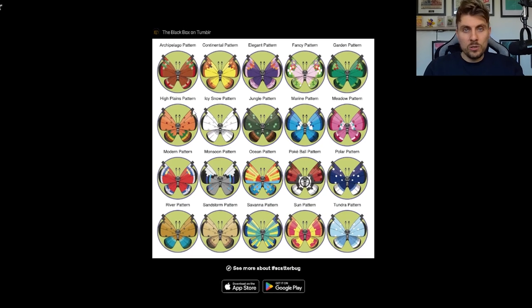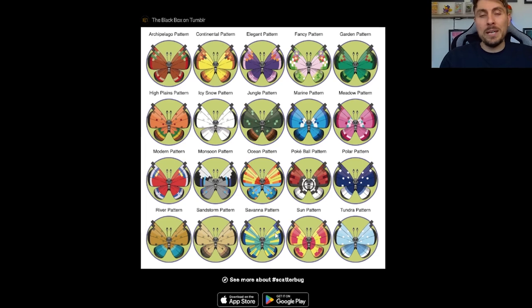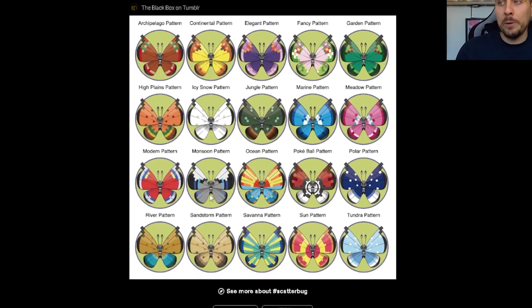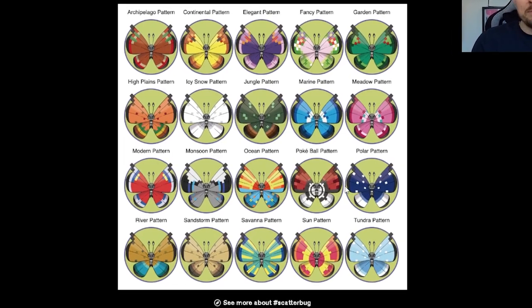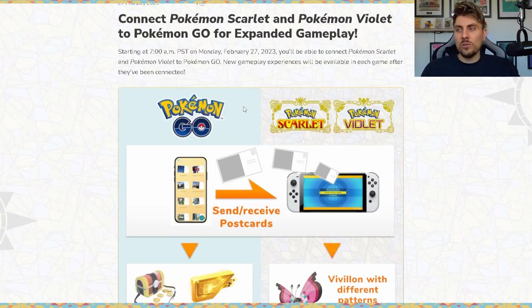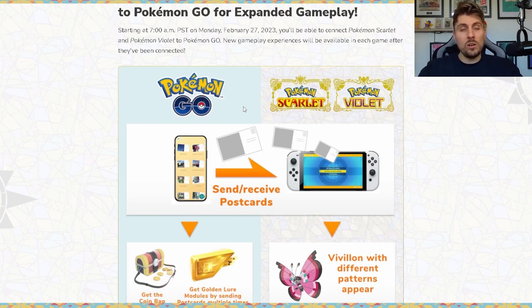Now you can see there are a total of 20 different patterns available to get, but there are only going to be 19 available. The Pokeball pattern is still not available, but the rest — all 19 — will be available in your games. And yes, you're going to be able to catch them in their shiny forms as well. As it goes on to detail, it will all be based around you sending postcards to your copy of Pokemon Scarlet and Violet.